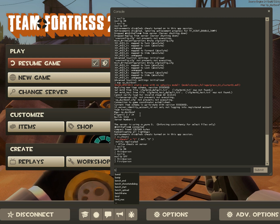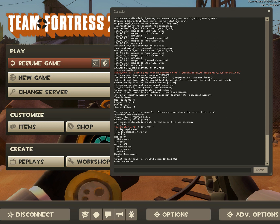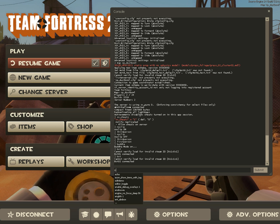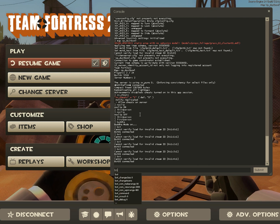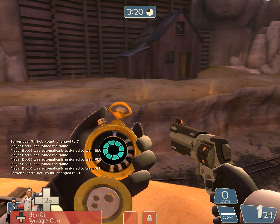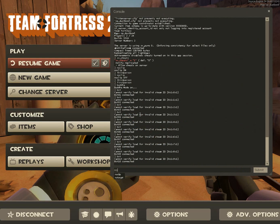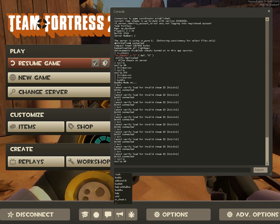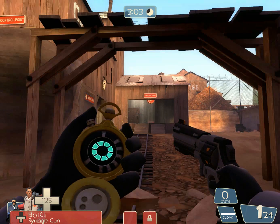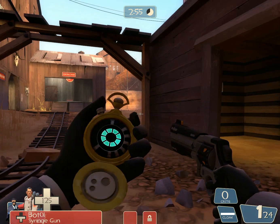Now I think there's a command called 'bot'. Let's do 'bot' — just keep typing in 'bot'. This will just put bots in your server. I have no freaking clue where they are, but they're somewhere. It could be easier if I went noclip and went looking for them. They should be somewhere. So yeah, 'bot' just adds bots to your server.